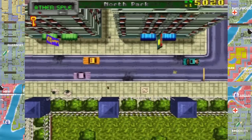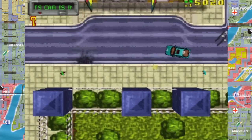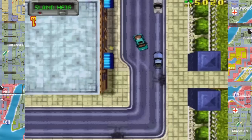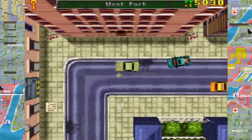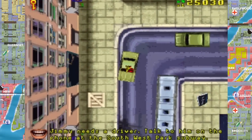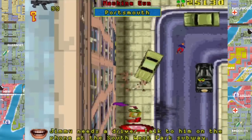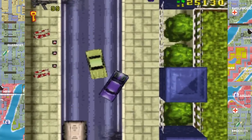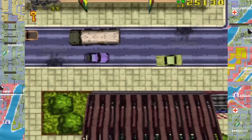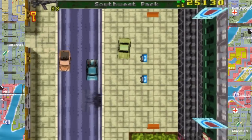That also ties in with a mission on this game — on this level I think you have to get loads of taxis or something. Yeah, you had to get two taxis and take them to the docks. Oh — box there, get weapons. Machine gun! This feels really awkward.